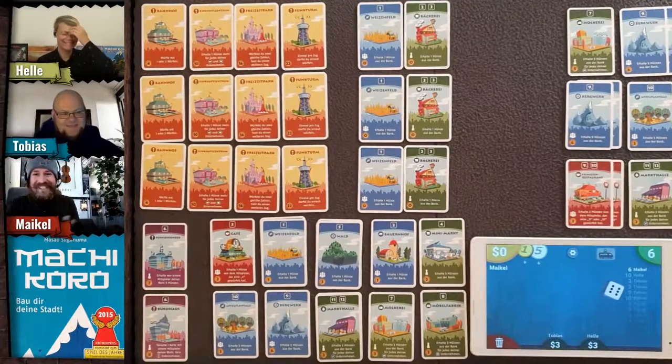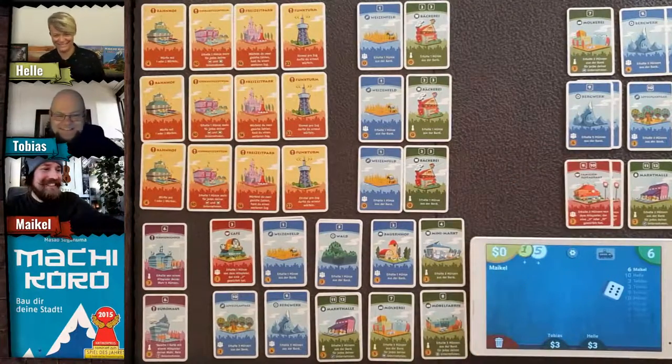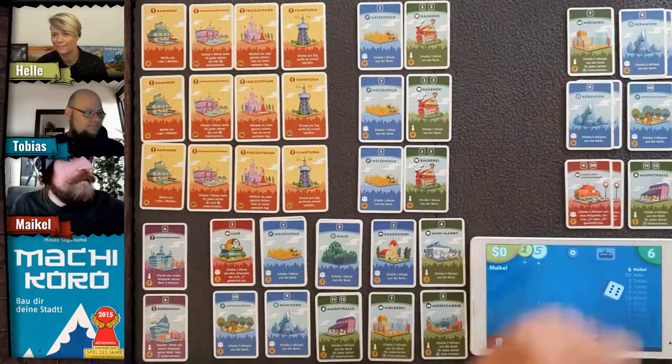That's my strategy — Michael is the evil player! I can see that. Okay, so we start off with these cards.